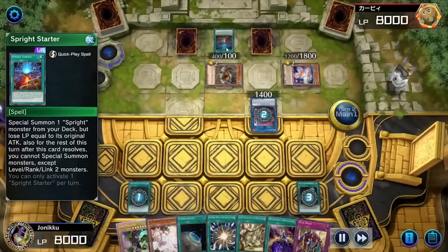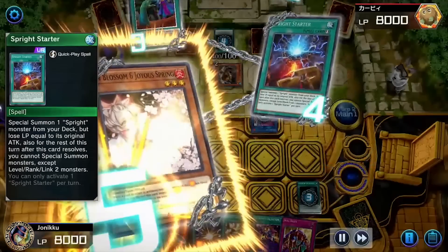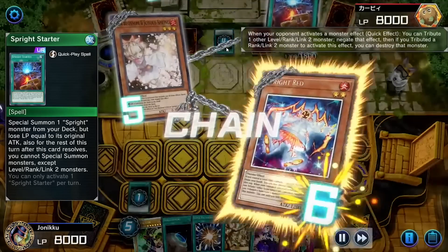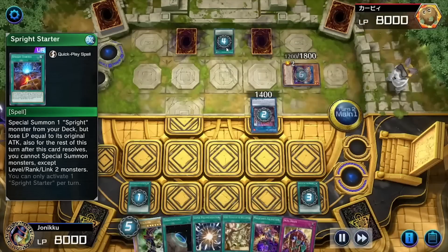So they played that Sprite spell card to Special Summon a Sprite monster from their deck, and I used Ash Blossom. I'm like, you're drinking Coca-Cola today, not Sprite. We don't have Sprite.